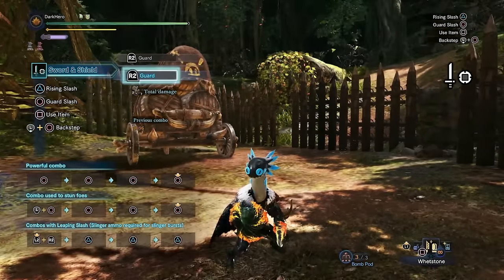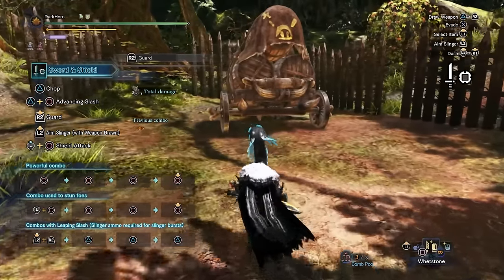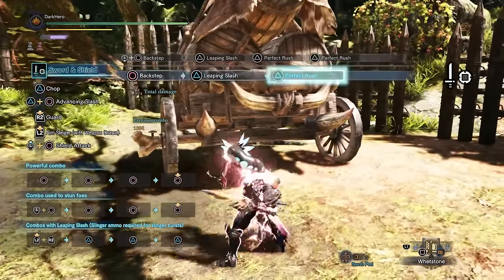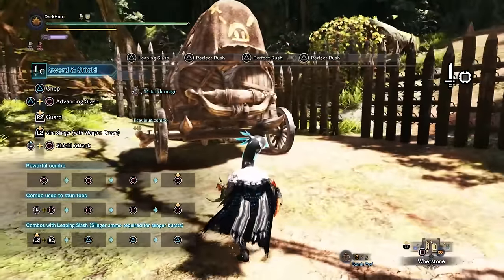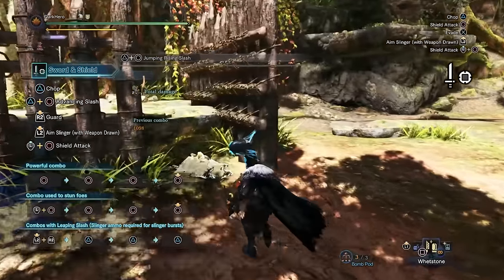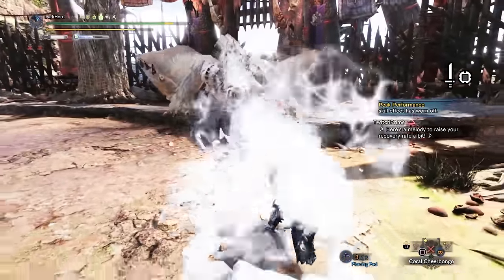While the Sword and Shield comes with a shield so you can block, making things a little easier, and it also lets you consume items without sheathing your weapon, it's actually a lot more complex than it may initially seem. There is a lot of tech to master, like going from having your weapon unsheathed directly into a backstab, then into a flurry rush, and looping that flurry rush to get the most damage output possible. The flurry rush has a perfect timing — when your character glows red — that increases the damage output. You can also go from a backstab into a charged slash and then into a falling bash, or from a charged slash into a jumping attack which is a great way to get mounts. You can also use advancing slash to get on or off a ledge to proc mounts on the monsters. This backstab has invincibility frames, so mastering it is key to being a good Sword and Shield player.